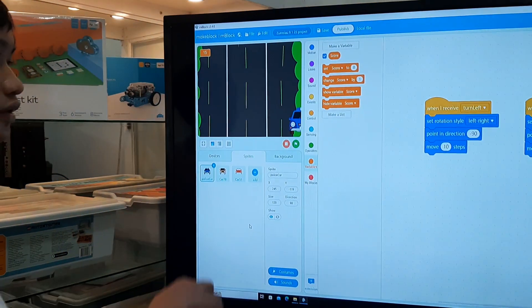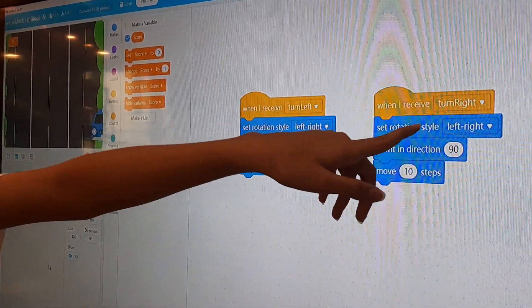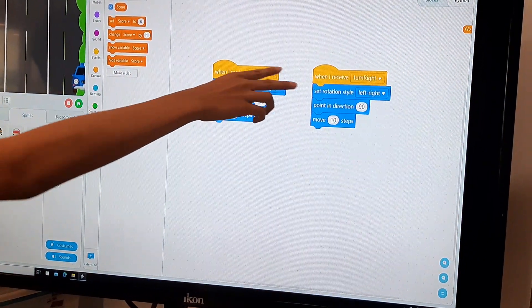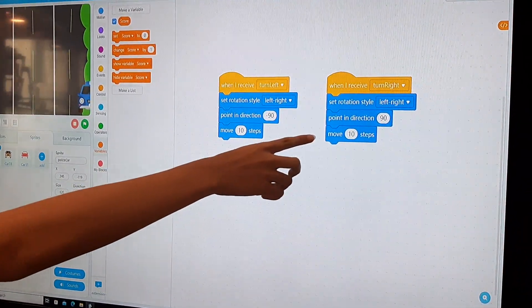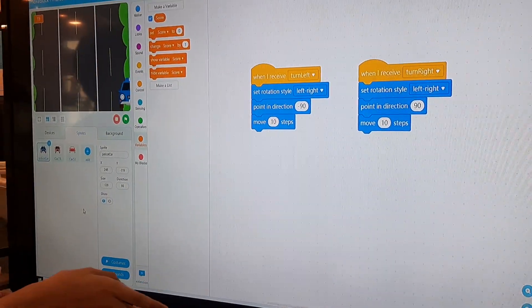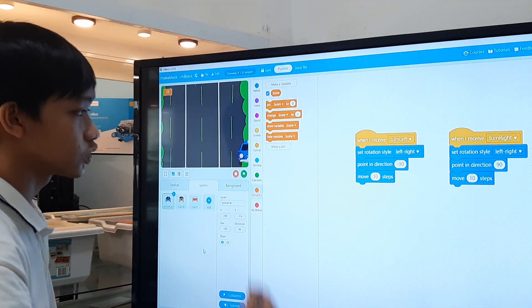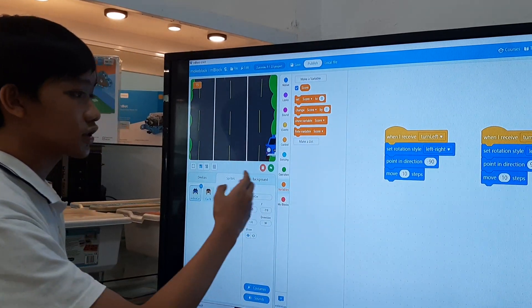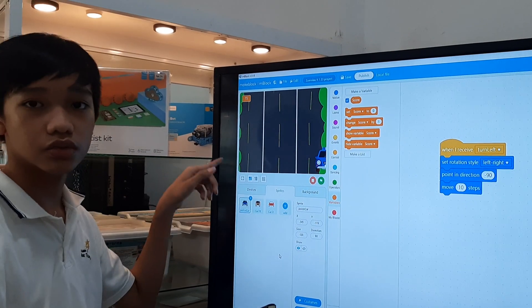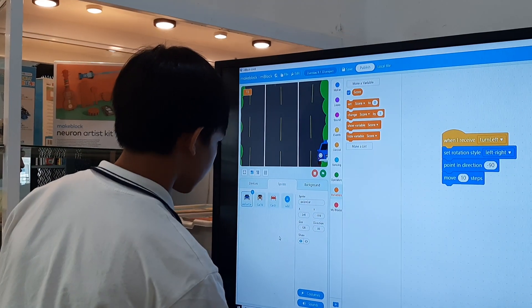Now for the police car over here — as you can see, there is the broadcast thing: turn right, turn left. When it receives 'turn right,' which means you turn the holocode to the right, it sets the rotation scale to left to right. It does the same for turn left and turn right. Then what the police car would do, it would point in direction of 90 degrees and move 10 steps. Basically, it goes right if it's turn right. If it's turn left, it would point in direction of minus 90 degrees, which means to the left, and also move 10 steps. So basically, just like before, it's like a real car. If you turn left on the holocode, the police car would turn left, and if the holocode turns right, it would also go to the right. That's basically how it works.